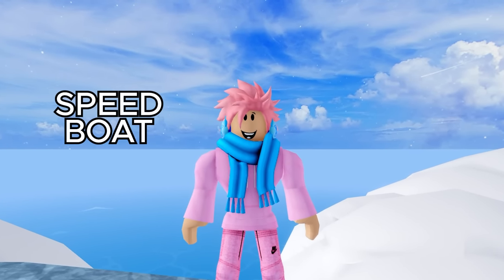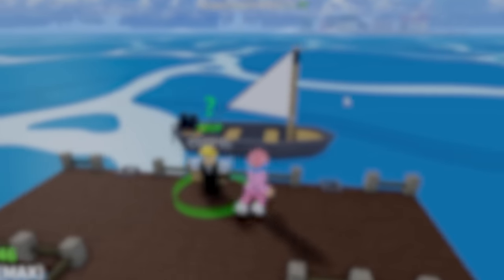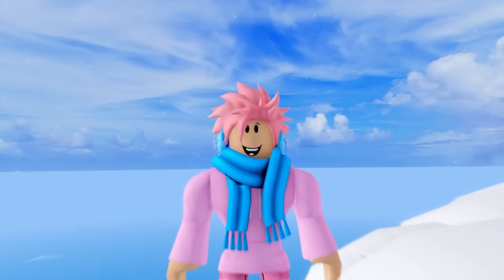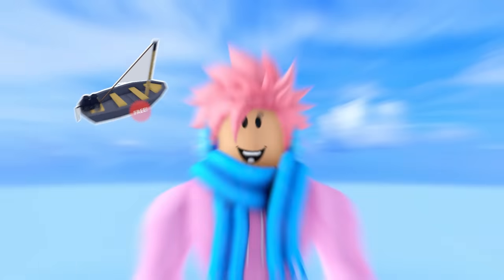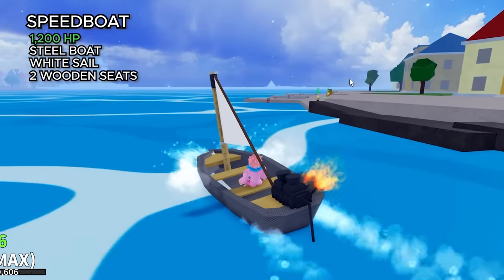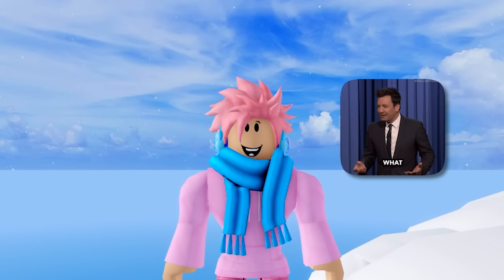The next boat is the Speedboat, and I doubt many players know it exists because you rarely see it in-game. The Speedboat is a free boat, but the only NPC you can get it from is the Luxury Boat Dealer. To access that NPC, you need to buy the Faster Boats Game Pass, which gives you access to faster boats as the name suggests. The Speedboat comes free with this game pass, has 1,200 HP, is a steel boat with a black sail and light brown seats, and has two seats total. When it was first added, it was called Rocket Boost instead of Speedboat.